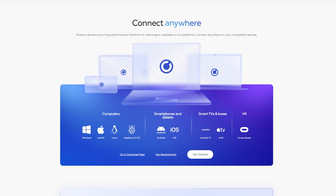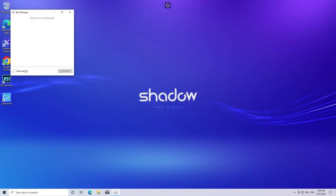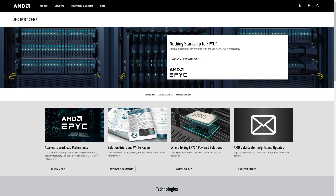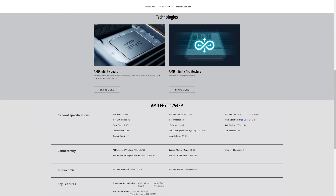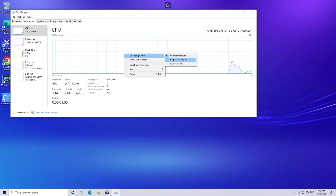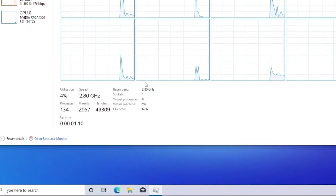I've done this before on a Chromebook — you can load this on different systems. You get a full Windows PC in the cloud. By default it's Windows 10, though you can upgrade to Windows 11. You've got an AMD EPYC 7543P 32-core processor, but you don't get all of that — you just get four cores and eight threads. The clock speed is only 2.8GHz, which gives you a hint of how this performs.